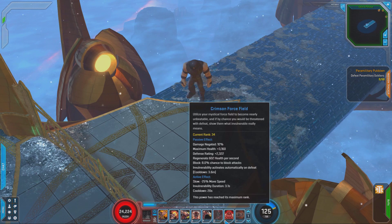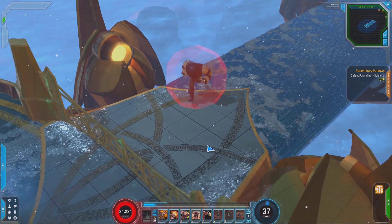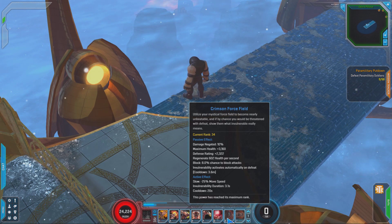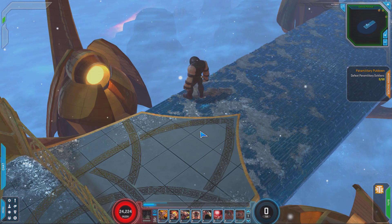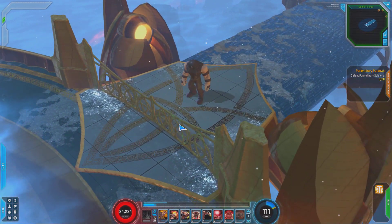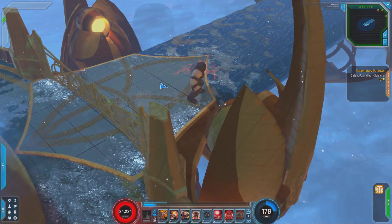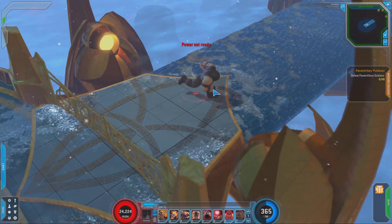Next up is Crimson Forcefield. This makes the Juggernaut the Juggernaut — it makes him invulnerable. The invulnerability only lasts for a couple seconds; it's 3.1 seconds right now at rank 34, around 3.5 seconds at rank 20. What it will also do is, once you die, instead of dying you'll become invulnerable briefly so you can get out of there.